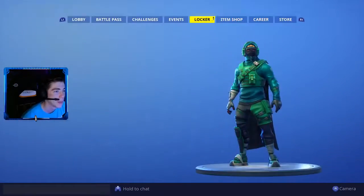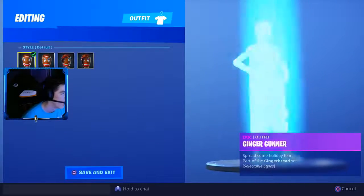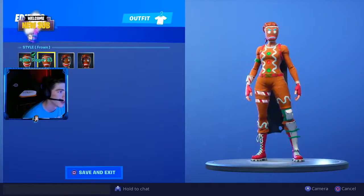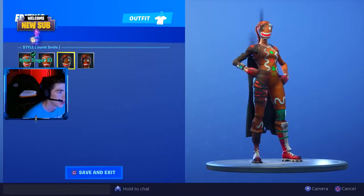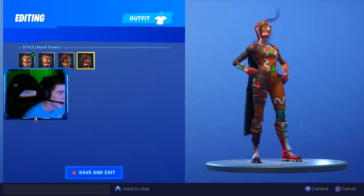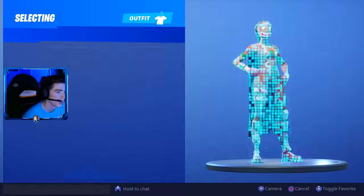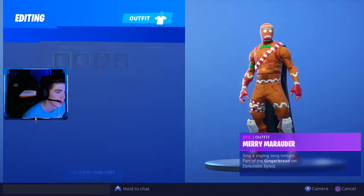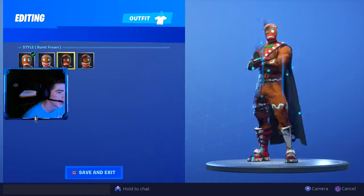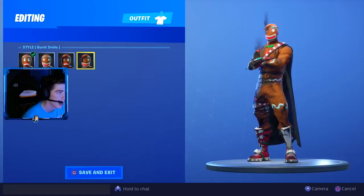Let's go ahead and look at everything we just unlocked. Here is the female skin — there's a smiley one, a mad one, a burnt smiley one, and a burnt frowny one. And for the Merry Marauder, there's a frowny one, a smiley one, a burnt frowny one, and a burnt smiley one.